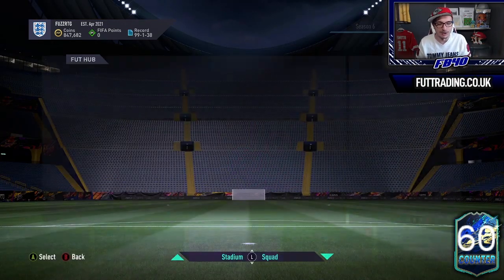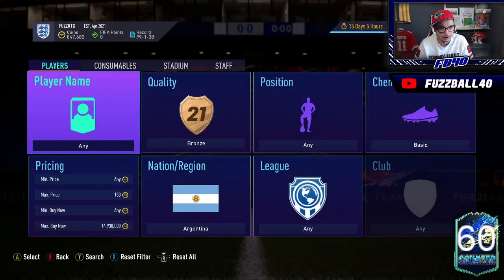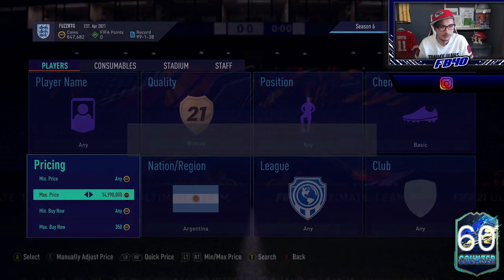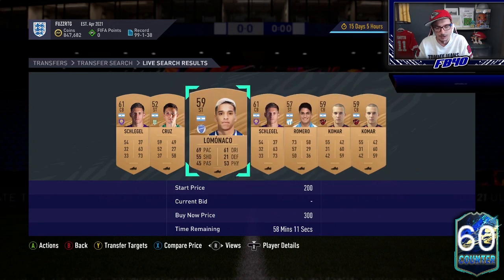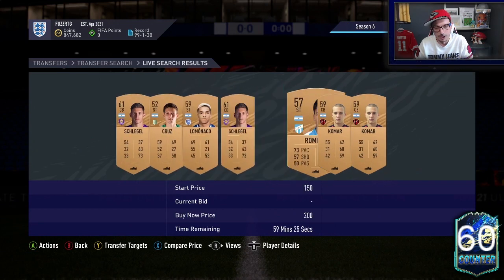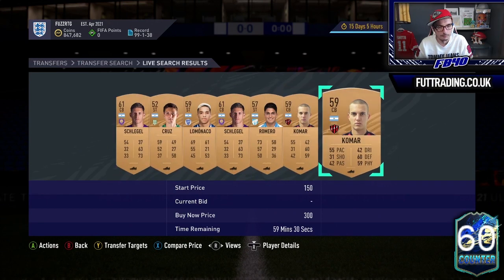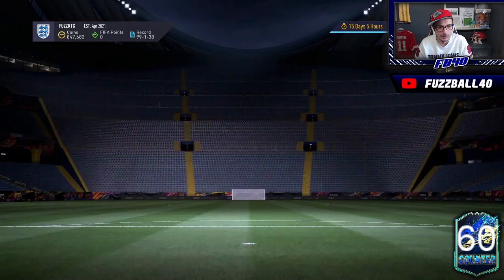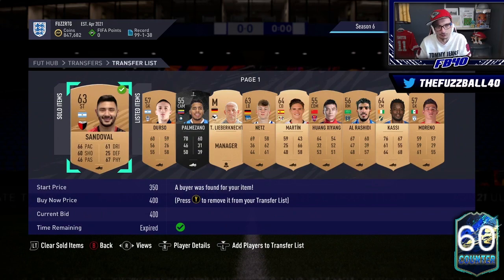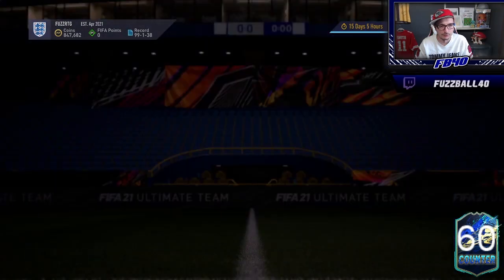I was buying some Argentinians and I noticed I couldn't get any below about 400 coins. So I went onto the transfer market, went Argentinian basic, and I looked — there are 250 listed. But none of these 200-coin ones are older than a couple of minutes, and outside of that they're all selling for 300 coins plus. So I went and bid on some and we've just sold one of those already. I got them all pretty much for 150 coins.